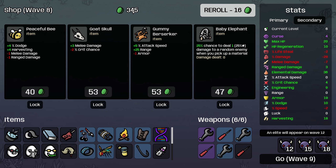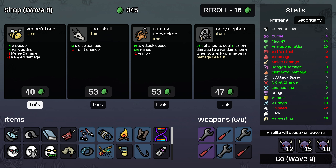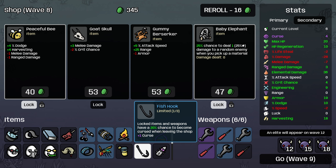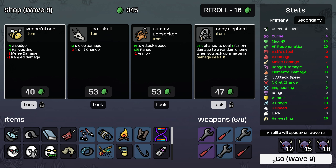We're going to go down to 340 materials, and then I'll lock the Peaceful Bee. Baby Elephant could help us splash damage around the field as well. So even though we have no luck currently, I'm going to lock this just because I will eventually build into luck and splashing damage around is something we're going to need to do. And of course we have a fish hook, so it's just good to lock items when you have fish hook.